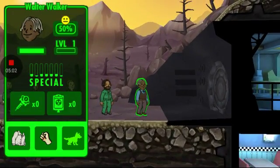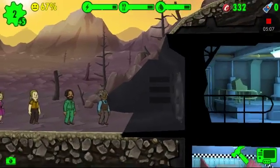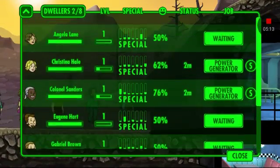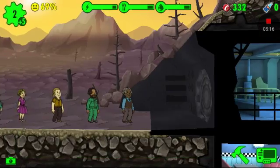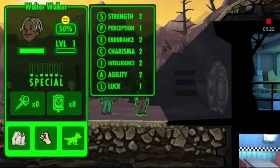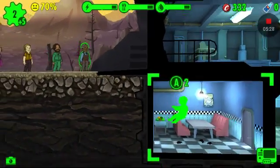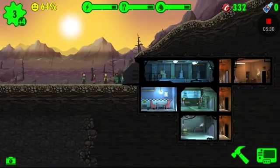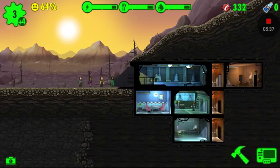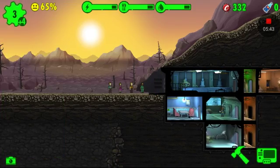Let's go to this guy, Walter Walker. We already have eight dwellers, guys. Let's see what we can do. His strength — okay, yeah, so he would probably be perfect for the water treatment. He's got a lot of luck, so we'll throw him in.